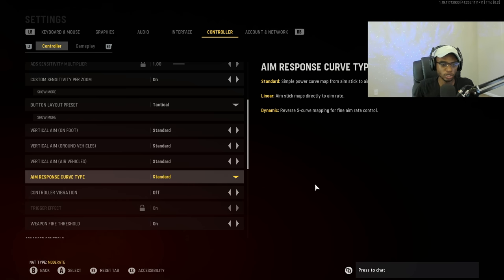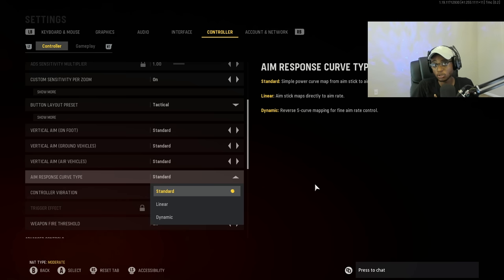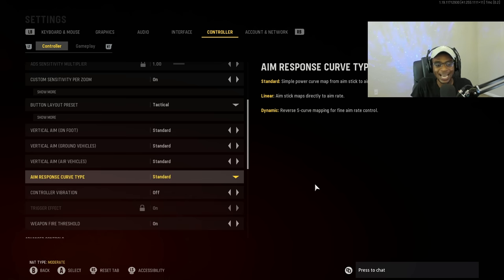My aim assist response curve type — I personally do not mess with this, and this is why my settings are so good, because this is on standard. You guys can change it if you want, but my philosophy is every single Call of Duty is different, it's on a different engine. Until we have that confirmed that it's gonna be on the same engine, I don't change any of this — because the worst thing you want is to get used to a setting and the next Call of Duty they take it away or completely change it, and you have to relearn how to aim. So I keep this on standard.